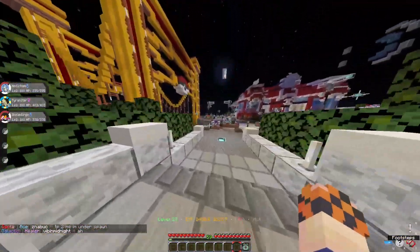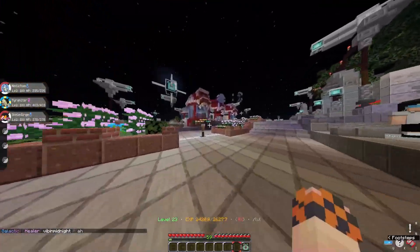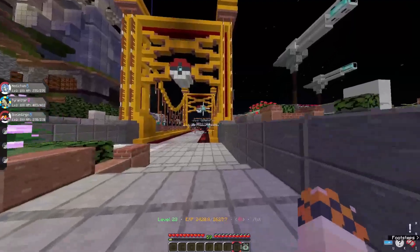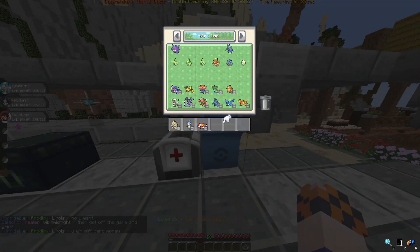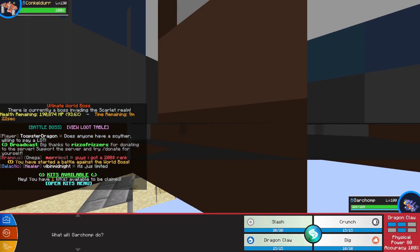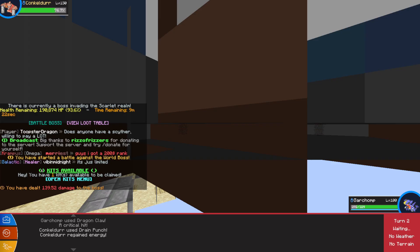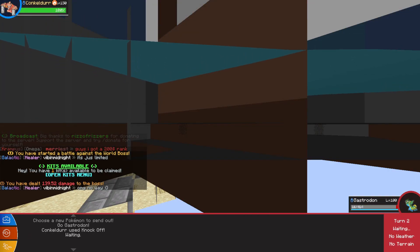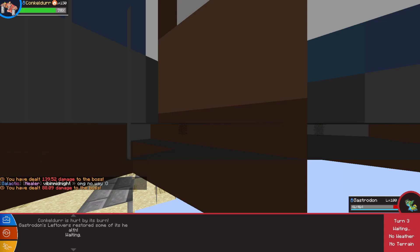I've always found battling with three Pokemon way more difficult than battling with a group of six. Looks like we got a World Boss Conkeldur - okay, let's get prepared for this guy. Let's try Dragon Claw - we're doing some decent damage, but he one-shots us. Not a big deal. Let's send in Gastrodon, hit a Muddy Water - wait, did he heal up? We don't do that here, no healing up!